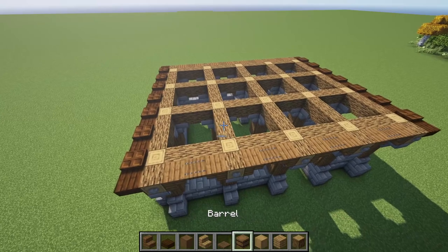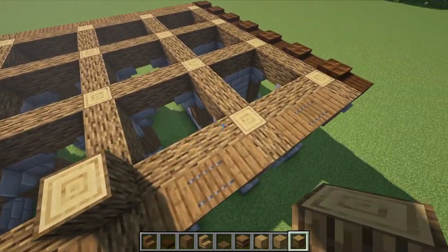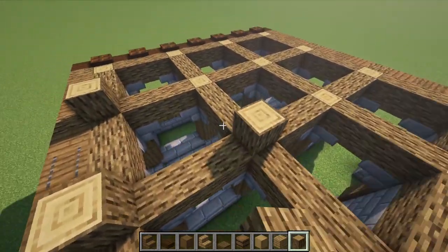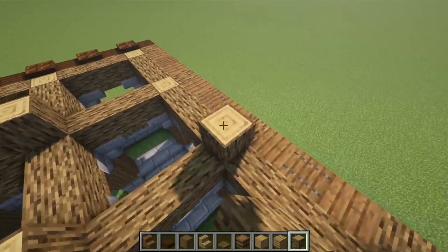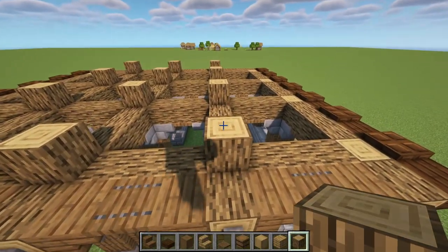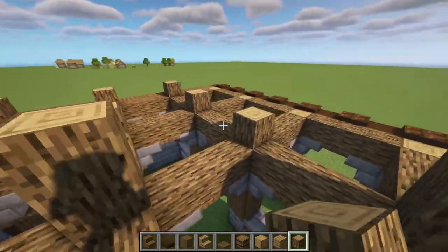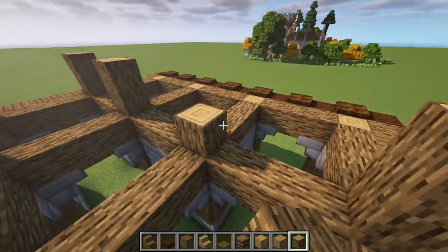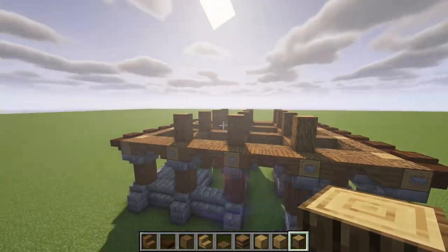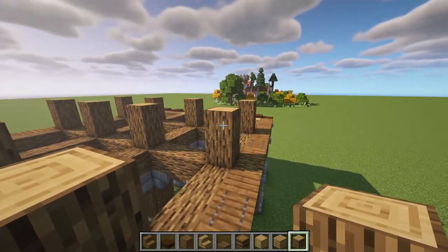First, what we're going to do is we're going to bring this area up right here just by one — the center area with our oak log — just like this. This is going to raise it up just by one block, and we're actually going to raise it up by another two. Just like this, and it'll make the roof have a really nice curve to it. It'll make your build look a lot more unique and different from other barns you'll find online.